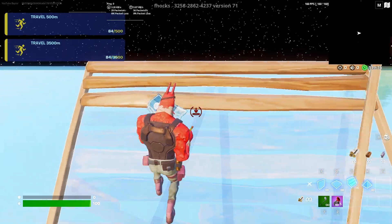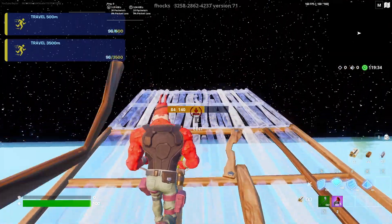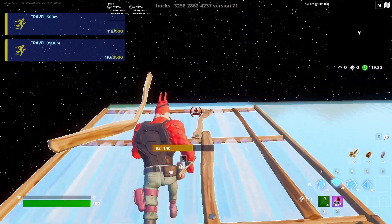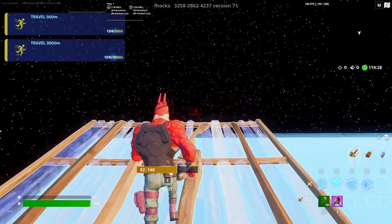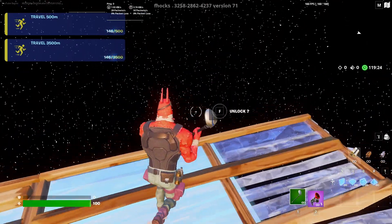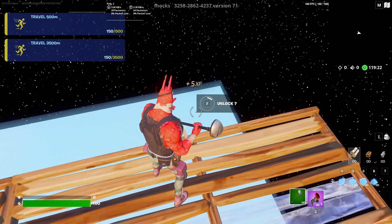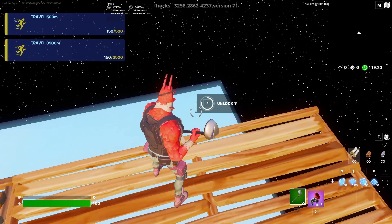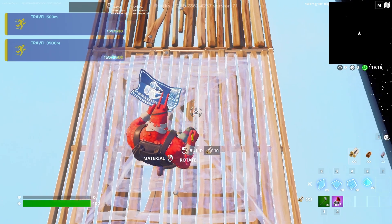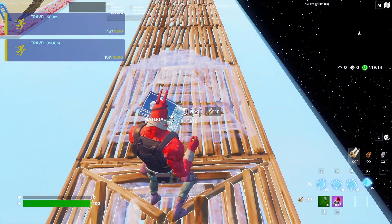Place two stairs — one, two — then four floors — one, two, three, four — then on the right, eight floors — one through eight. On the left you should see a button. This is just the unlock button; you don't get XP for this one. This is what unlocks the other buttons.